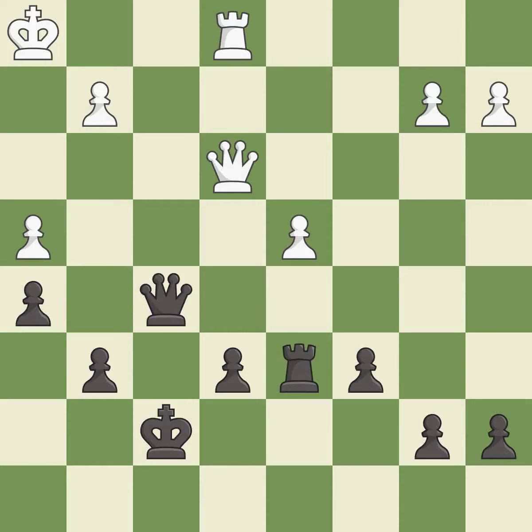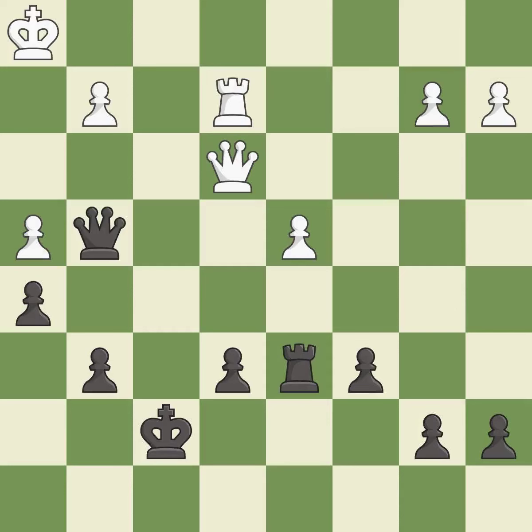This threatens to fork pieces. There was only one good move in that position — it is a mistake. This threatens to win a queen. This prevents the opponent from being able to fork pieces — it is best. This allows the opponent to take an open file with a rook — it is a mistake. The rook is now on an open file, which helps control squares across the board. This is the only good move; this took advantage of a mistake and white now has a winning advantage — it is a great move.